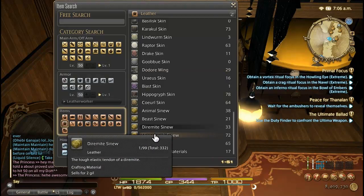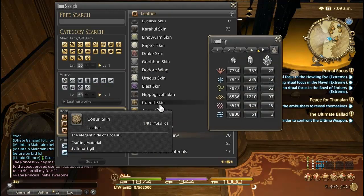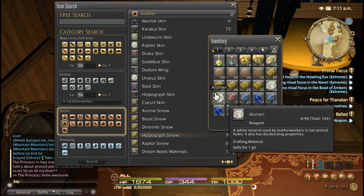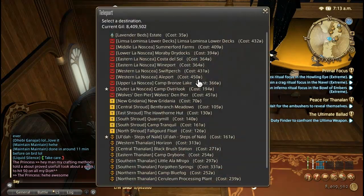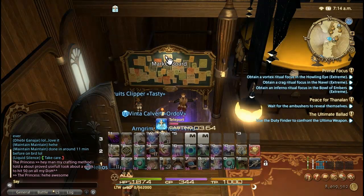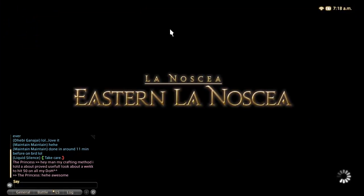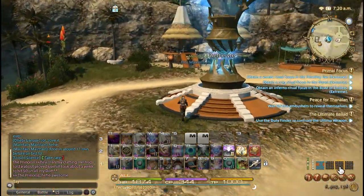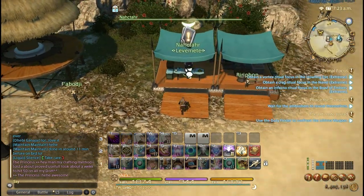I will say this quest does require about level 30 Leatherworker in order to take advantage of, but that's not too difficult. So I'm going to bottle my reagents, let's just double check everything. I've got plenty of Algal Leather, more than enough Boar Leather, lots of Dzemael Sinew, and plenty of Hippogriff Sinew. So what we're going to do now is we've got our reagents, we're going to go to Costa del Sol, because that's where our target leve is going to be. We're literally just going to do the same two leves over and over again until we use all 100 leve allowances. This doesn't take too long, because I've gone ahead and cleared out most of the slots in my inventory, so I'll just be able to use the quick synth option and go AFK while my items are being made.